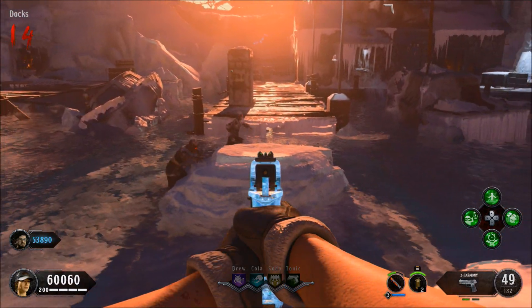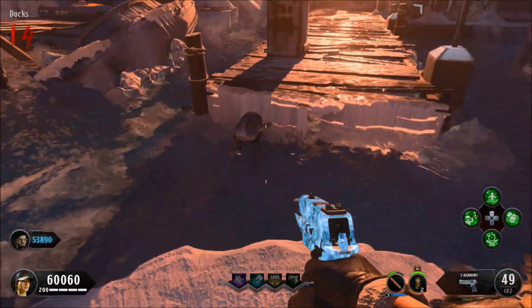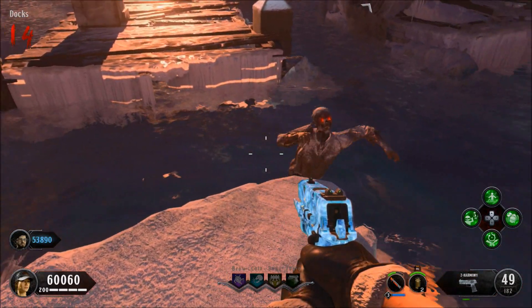I'm just going to play the video through. When both players do it, all zombies will run to certain locations, so you can do the easter egg and stuff with this glitch.